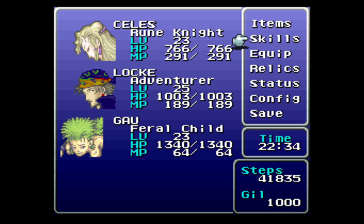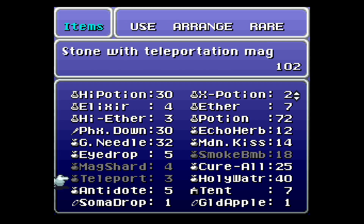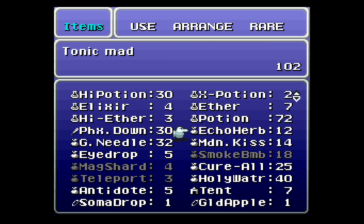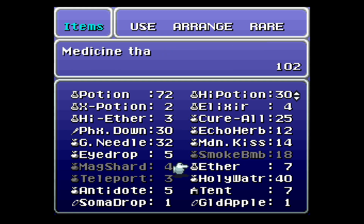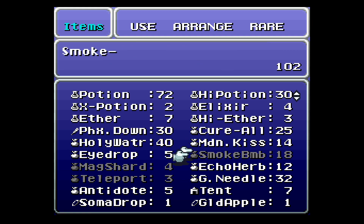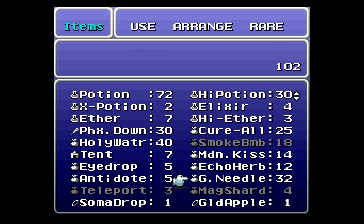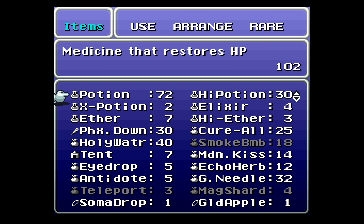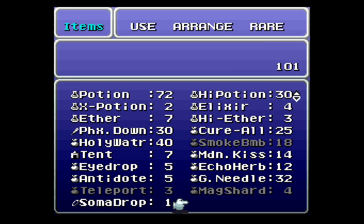Right now I am ready to do our first pass on the Floating Continent. This is what I've picked up here. We have spent a bunch of money on Phoenix Downs and Cure Alls. We're gonna use this gold apple on Celis right now, just so we've got it.